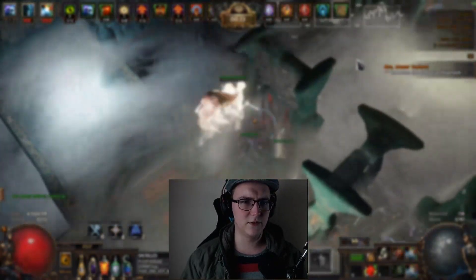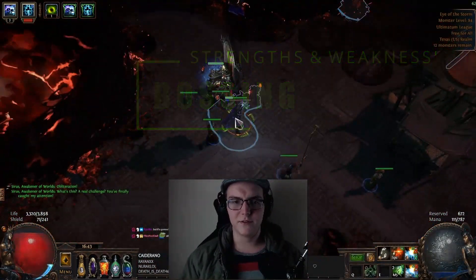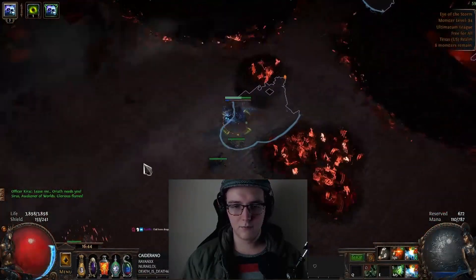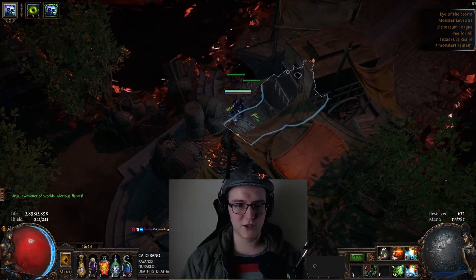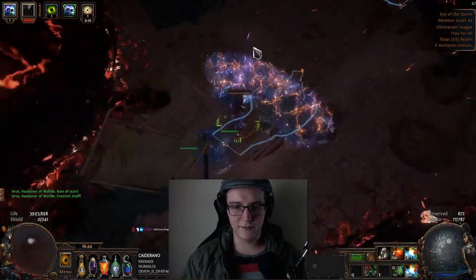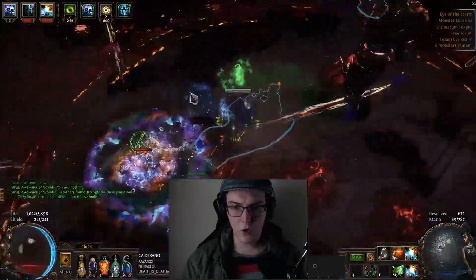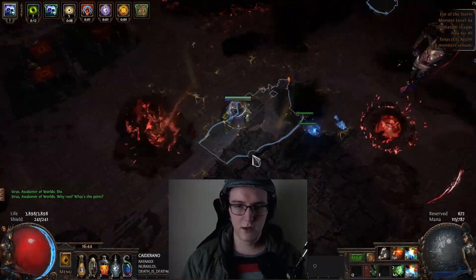I've probably played around ten builds this league, nearing a dozen at this point, cycling through seeing what I enjoy. This one is currently level 98. The bossing on this build is absolutely absurd — the amount of damage you can do in a split second to any boss by just pressing your flasks and then barraging them. You have Mirage Archer so you don't actually have to worry about auto-attacking. You can phase the Maven insanely quickly.